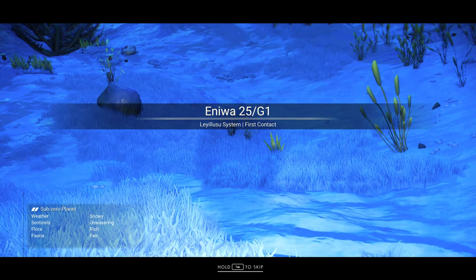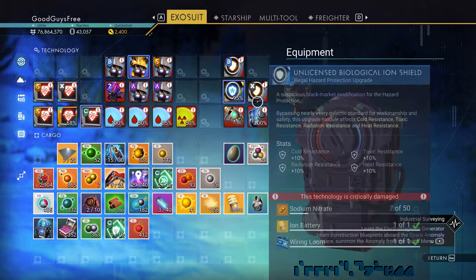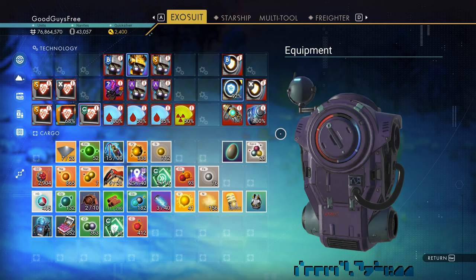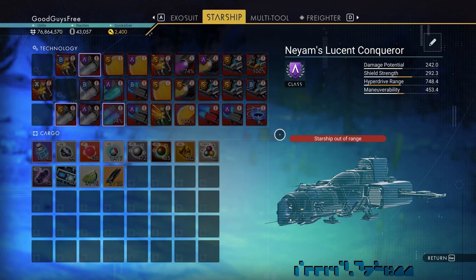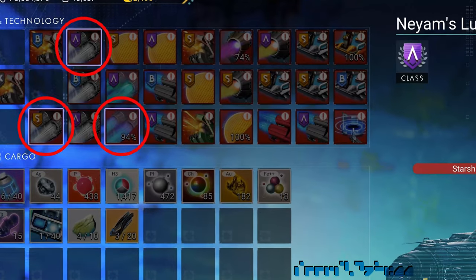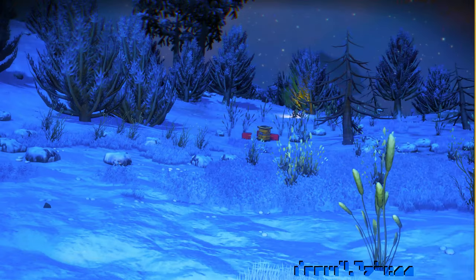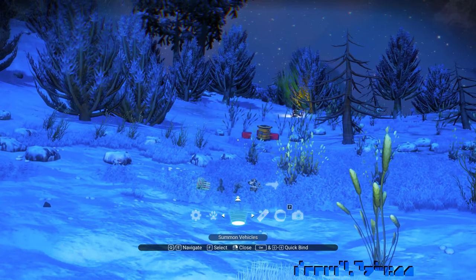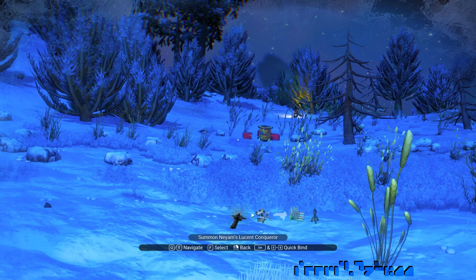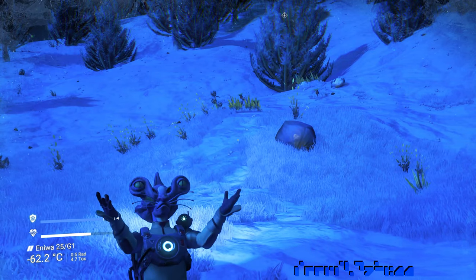We've arrived. Open our suit inventory and we see that every piece of tech is damaged and requires repair, except for tech installed in supercharged slots. We move to look at our ship and the picture is even worse — every piece of tech is damaged, even tech in supercharged slots. Same goes for our multitool. Everything is damaged. We won't be able to summon this ship, and it is usually about 500 to 700 units away, but we can't tell because the analysis visor on the multitool is also damaged.